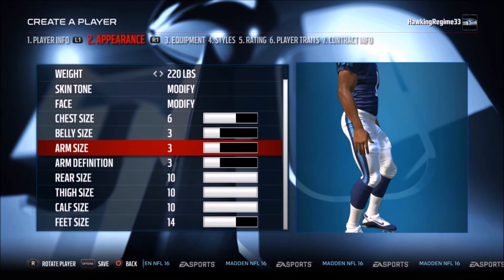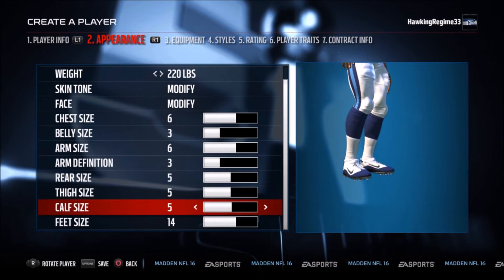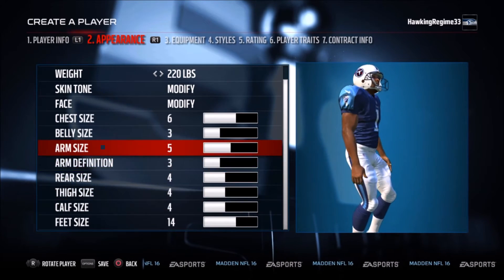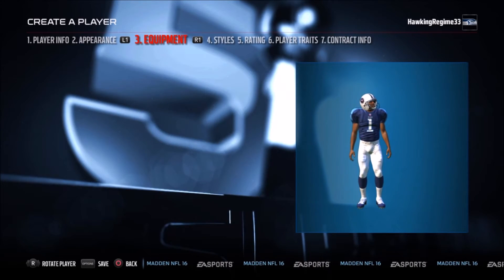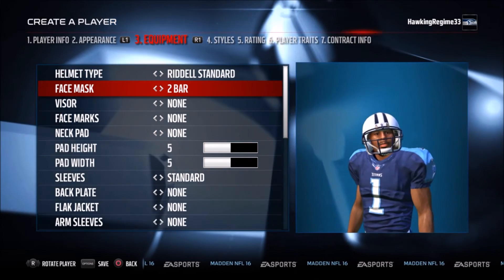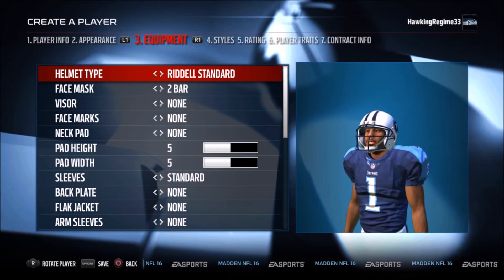Right here, 6'3", 220 pounds. The only notable features that I think he had were wristbands — I think he might have had a towel, I'm not sure. I think you'll see in this video right here. I don't remember if I put on a towel or not. But yeah, Warren Moon, number one right here in this picture.